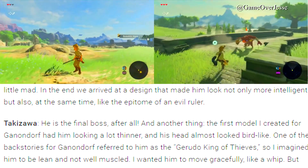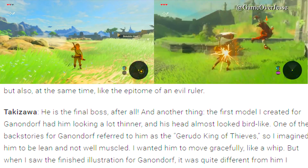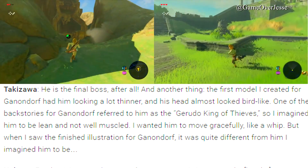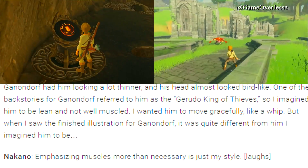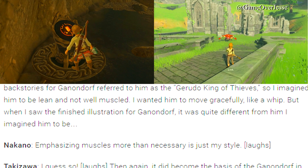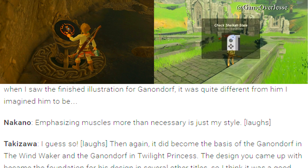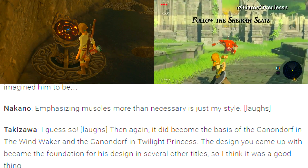The first model created for Ganondorf had him looking a lot thinner, and his head almost looked bird-like. One of the backstories for Ganondorf referred to him as the Gerudo King of Thieves, so he was imagined to be lean and not well-muscled — moving gracefully, like a whip. But when the finished illustration was seen, it was quite different. Emphasizing muscles more than necessary was just the artist's style. Then again, it did become the basis of the Ganondorf in The Wind Waker and Twilight Princess, so the design became the foundation for several other titles.